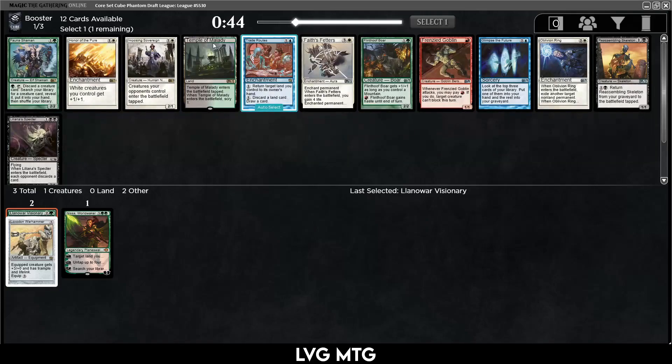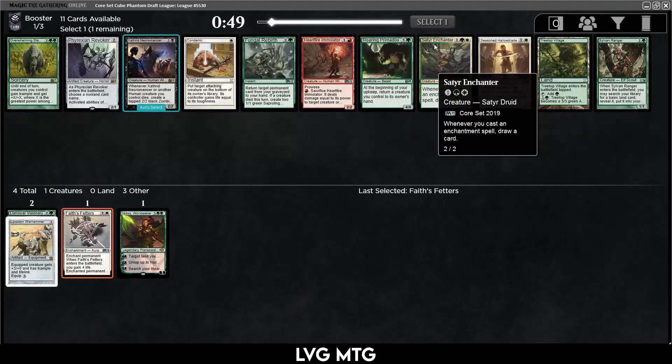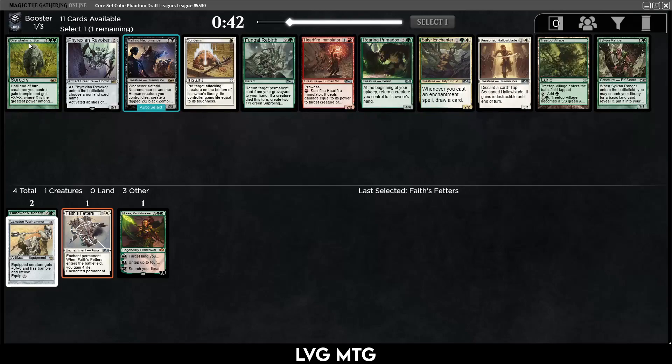I'm tempted by Face Feathers. There's also Honor of the Pure and Imposing Sovereign. We could move into white, but Face Feathers is still a fine card in white aggro. Maybe we can get into the green-white enchantment deck. If we want to do that, we probably need to take this Satyr Enchanter. Otherwise the Sylvan Ranger is a more open pick, and Overwhelming Stampede is definitely not bad.